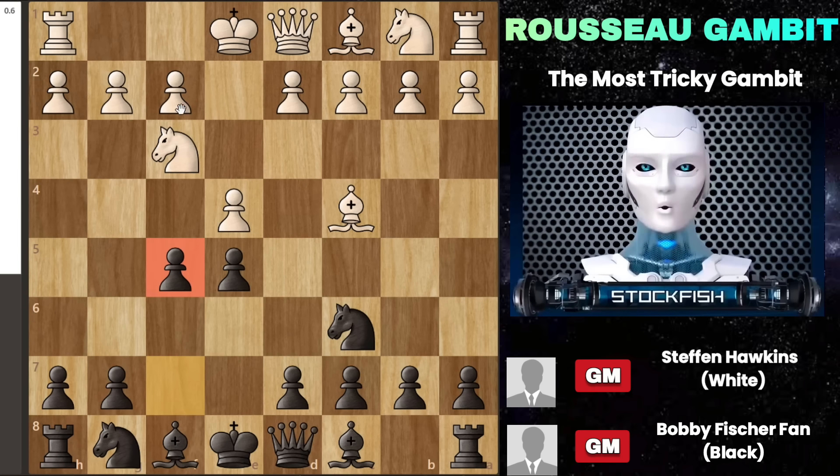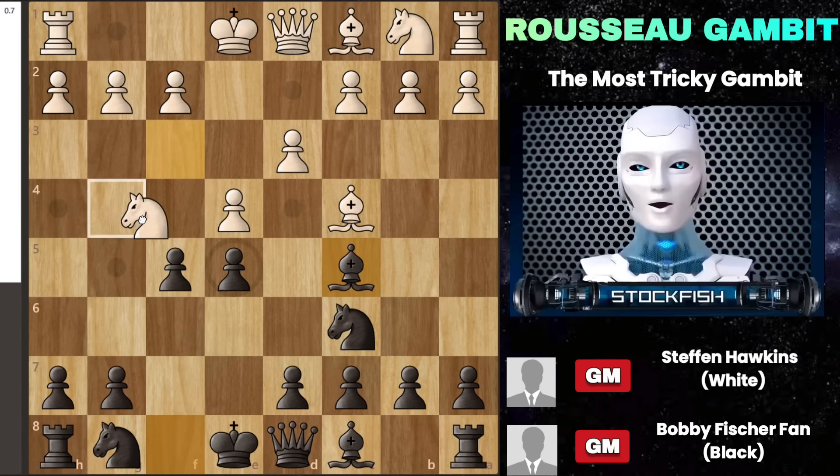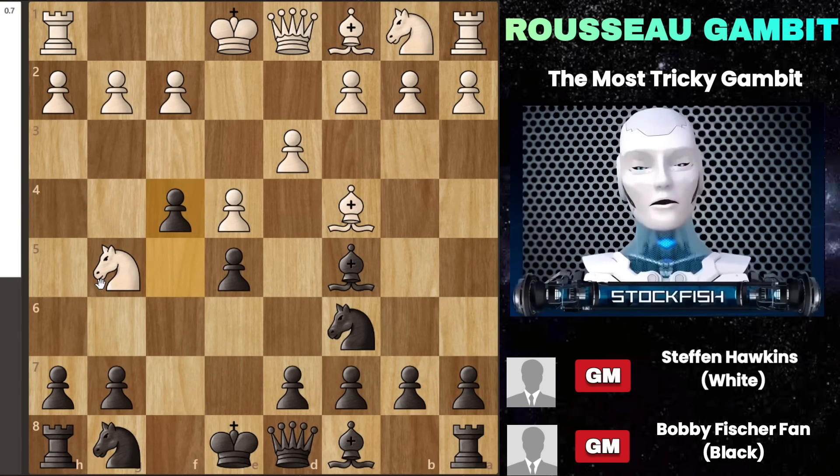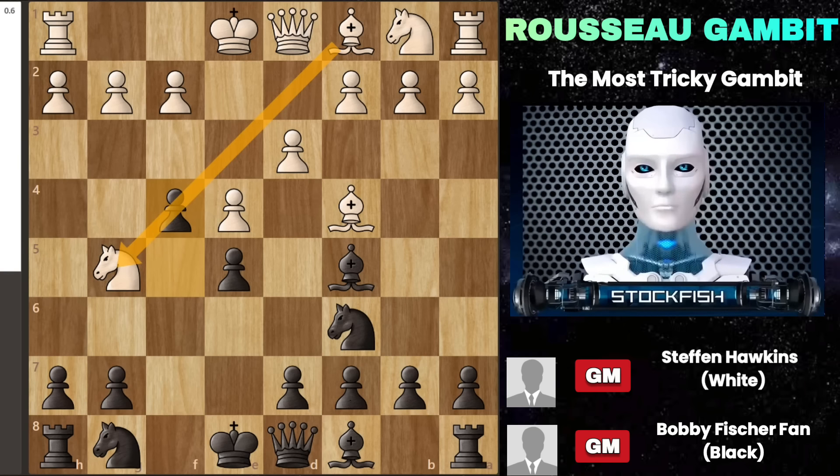Usually, to counter, white will play pawn to d3, aiming to protect their pawn on e4. Then you respond with placing your bishop on c5, an aggressive move that brings your bishop into play. This can lead white to attack with their knight to g5, thinking they can exploit your early pawn move to f5. They might consider moving their bishop to f7 to threaten your king, or using their knight to create a double attack on your queen and rook at f7. It seems like a tough spot, but then you cleverly push your pawn to f4, disrupting the defense of white's knight by blocking their dark-squared bishop and making the knight vulnerable to your queen.